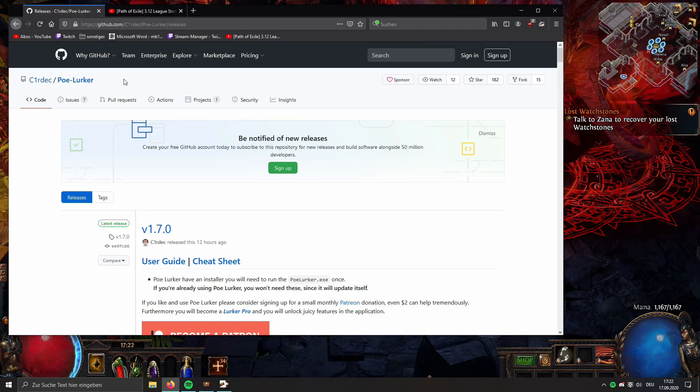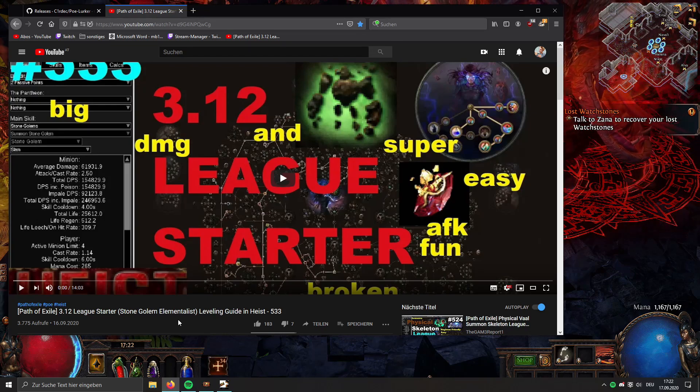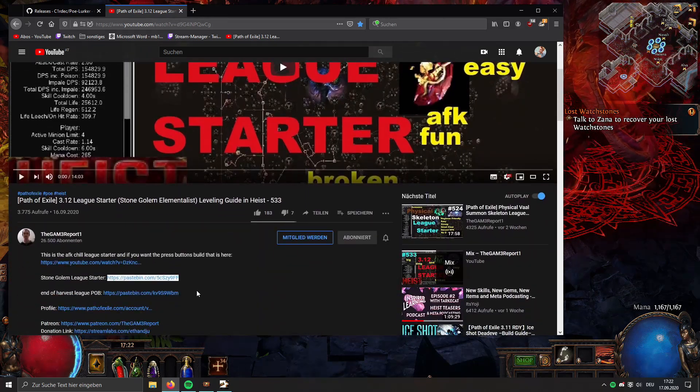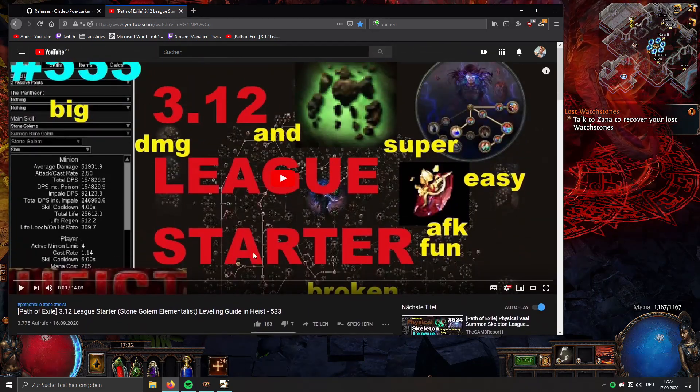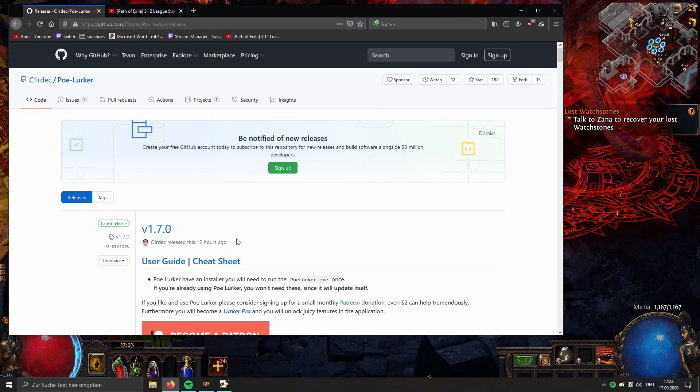PoE Lurker is a free tool you can download on GitHub. If you're new to Path of Exile and you have those guides on the internet showing you what gear and skills you need, maybe it's a little difficult to know what skills to level first or buy first, and you don't always want to watch a full tutorial video.